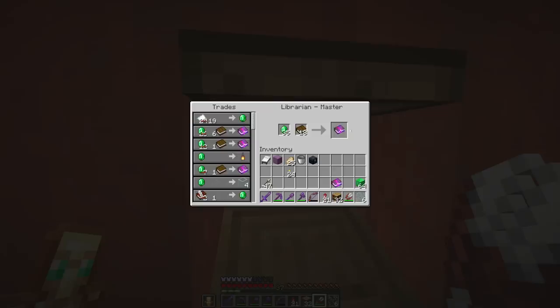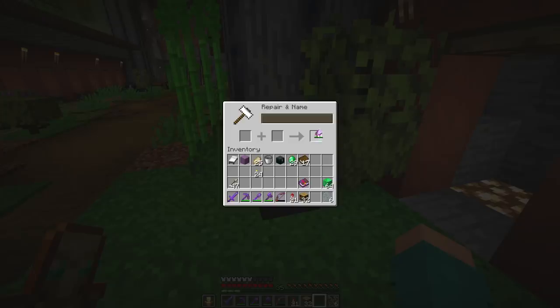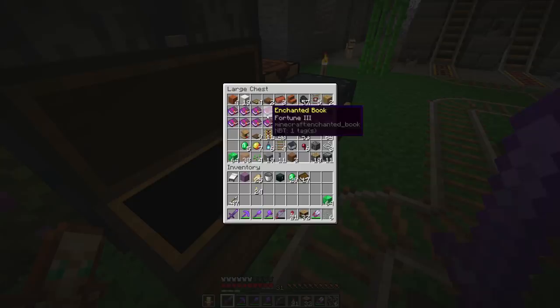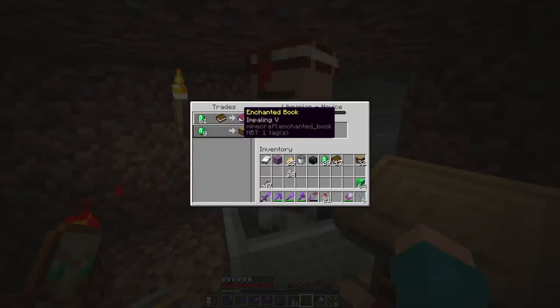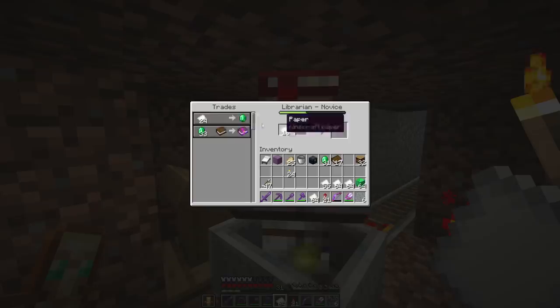Unbreaking 3 acquired, Mending acquired. The last one I was going to acquire we unfortunately don't have. I found out recently while looking through the changelog of 1.17 that you can now add Efficiency 5 on shears - previously we could only add the two. But I don't have an Efficiency 5 villager; these are all fortune books unfortunately. So it's back to fishing for villager trades. There are actually a few of them up here so let's do that - I could be here for a while, so as soon as I find some Efficiency trades I'll be right back.